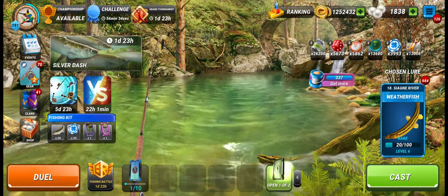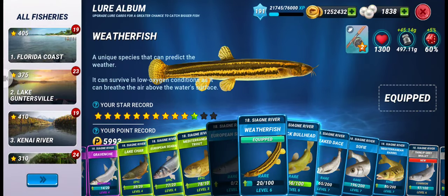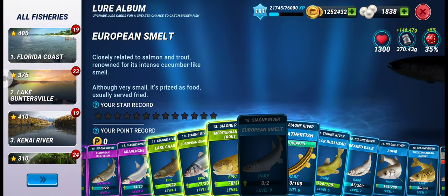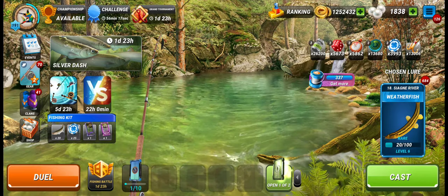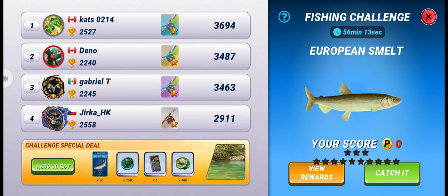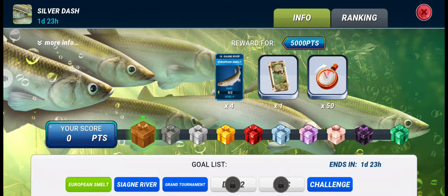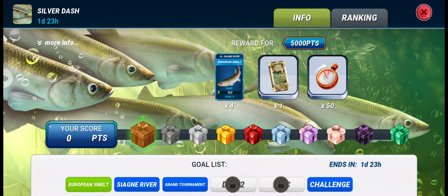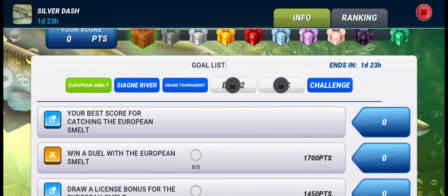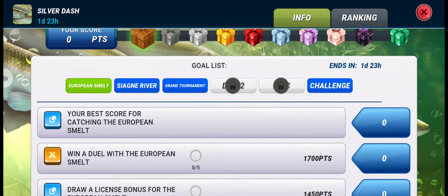Hello guys, welcome to Badnology. Today we have the Silver Dash event — a new rare fish event. We got a new rare fish in the Yagne River fishery called European Smelt. I don't have this fish yet, but we have to catch it for our fishing challenge. In the first box of the Silver Dash event we get four lures of European Smelt if we reach 5000 points. Winning a duel with the European Smelt gives 1700 points plus our base score.